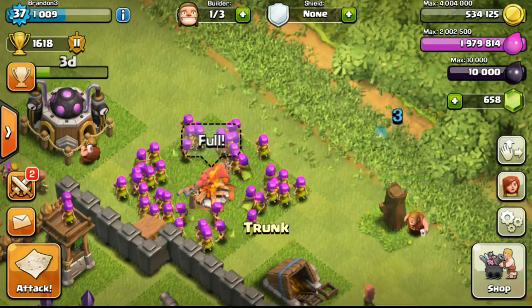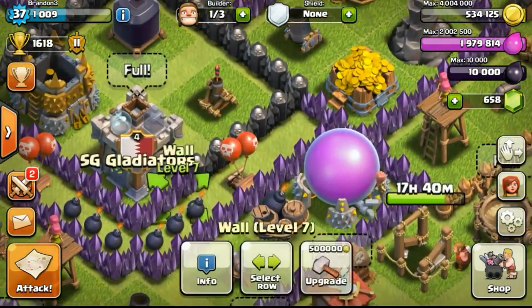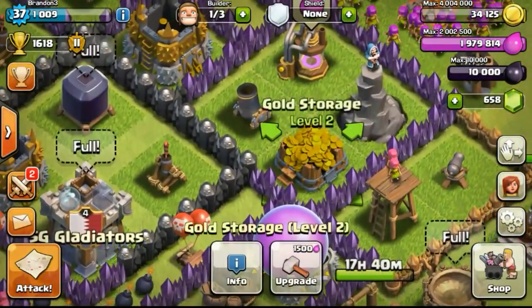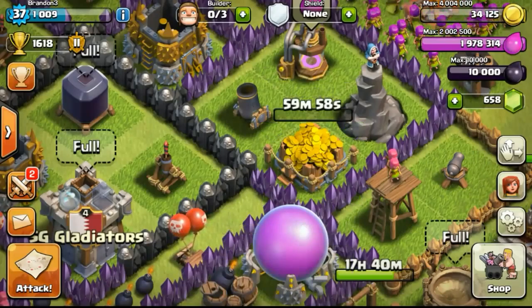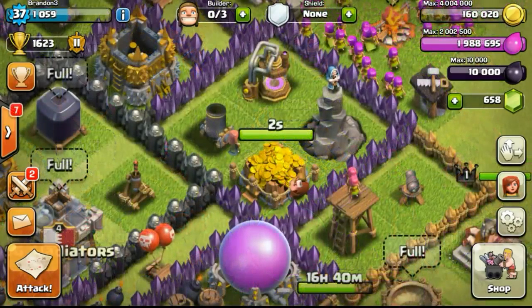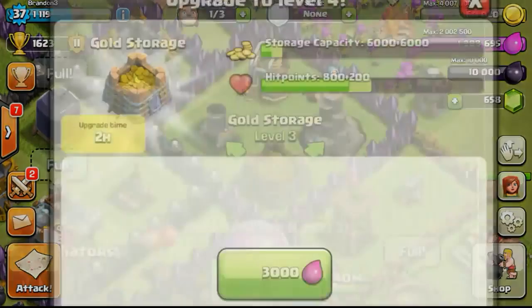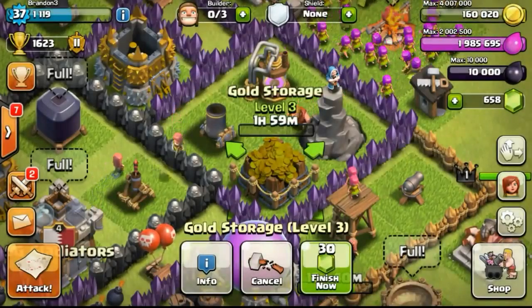My gold storage finished its upgrade. Going ahead to remove one trunk — no gems from it. We are around 342 gems away from 1,000 gems for our 4th builder. My plan is to push my way to Crystal league, which gives 250 gems, and then I'd only be 92 gems short of the 1,000 needed to get the 4th builder.